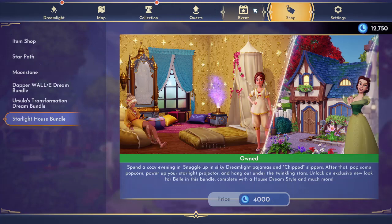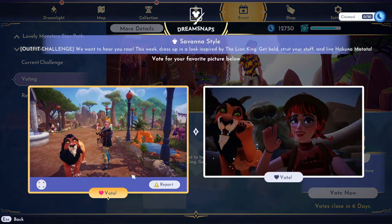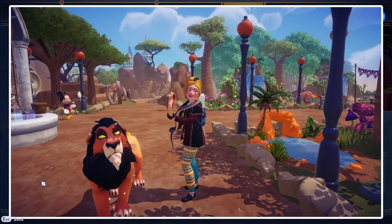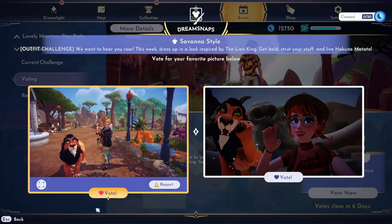Let's check out our Dream Snaps challenge for this week and vote on Savannah Style. Be sure to come back next week to see what I submitted. This is an outfit challenge, so our outfits need to look the best. Starting on the left: we have this person in the Sunlit Plateau with an interesting outfit — I love that they incorporated the snake, and Scar is side-eyeing their character. On the right, the area fades out a bit near Skull Rock. I'm going to go with the one on the left because it is brighter and I can see more of the outfit.